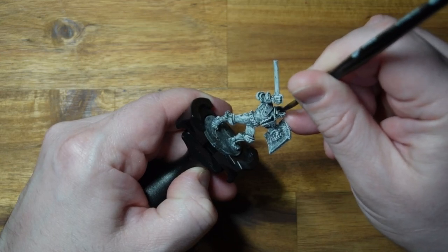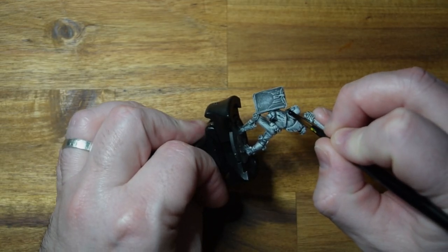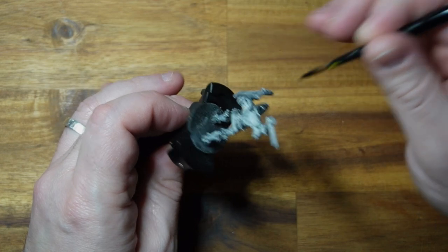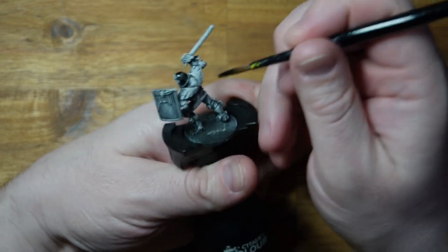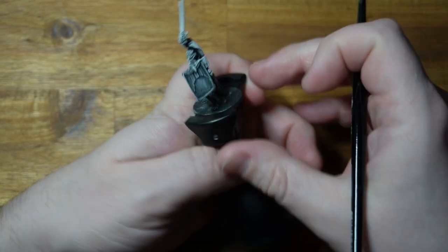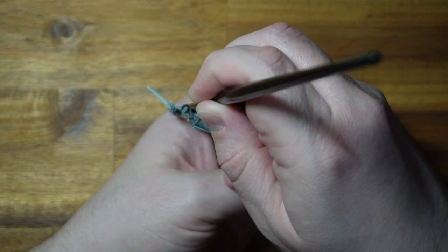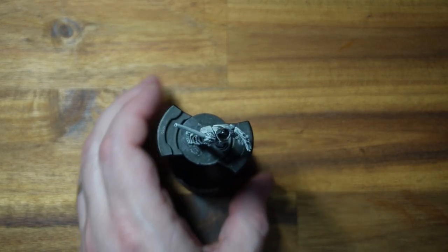He's armed with a Lawgiver, I believe, in one of his boots. Now that I'm looking at this I think that was a lie - he does not have a Lawgiver on him. He has his day stick and his riot shield. I'm pretty much going to follow the paint scheme I used on a previous street judge, so if you've watched that video this isn't going to be anything super new for you, but I thought it'd be fun to paint a Riot Judge up - a little bit of practice for when the main three come along.